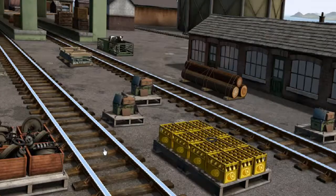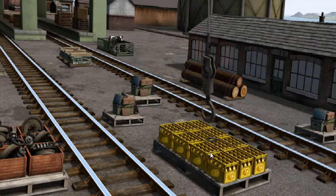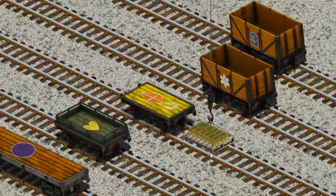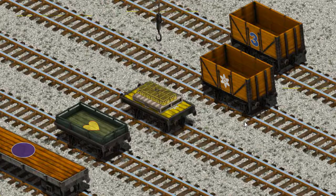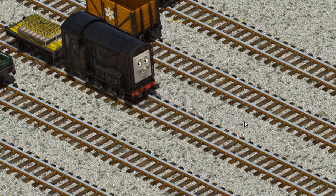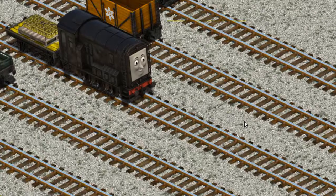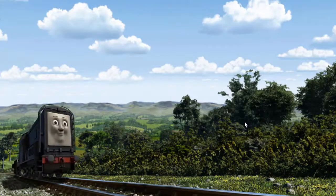Play again. It's a busy day at Brendam Docks. Thomas and his friends have many deliveries to make. Diesel must deliver the bottles of lemonade to Knapford Station. Help Cranky find them. There you go! Let's lift and load. Now the cargo must be loaded. Help Cranky find the yellow flatbed with the picture of an orange kite. That's it! Diesel set out for Knapford Station.